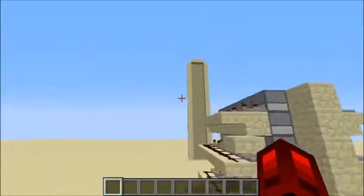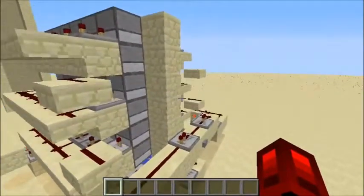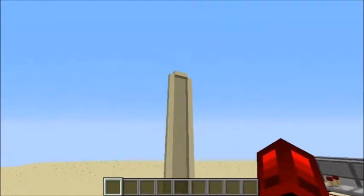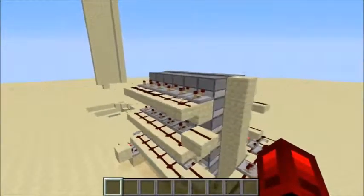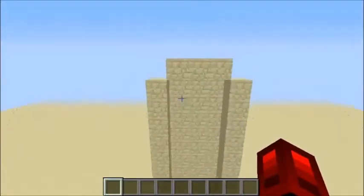So I went and built a little wall to try and catch the TNT. You'll see what I mean by the speed this thing comes out with — it just teleports. And I have no idea why it ends up going to the side like that.